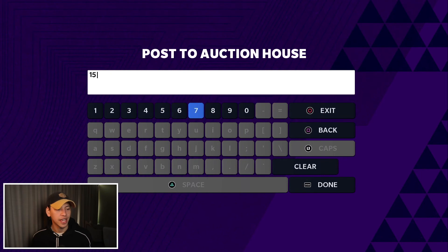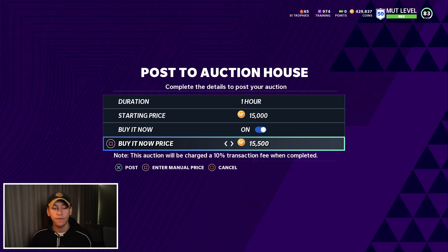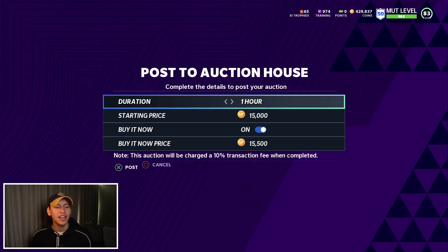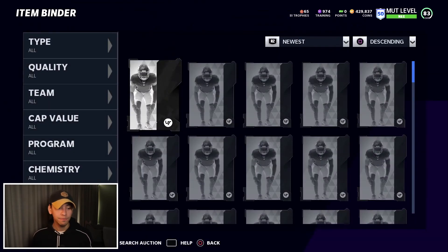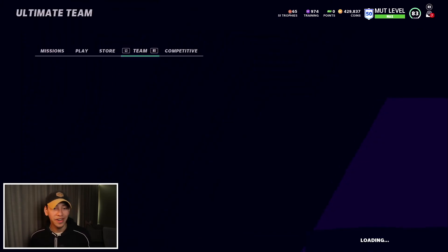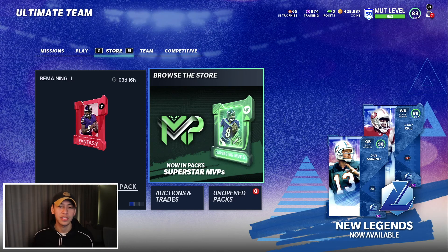I want to sell this card for 15,000 — after tax that's about 14,000, so we're going to make almost 3,000 coins from that. The important thing is right here: one hour. Cards that are one hour or less kept popping up when we were looking at newest. You want to list for one hour. Even if the card doesn't sell the first time, maybe it'll sell the second or third time. You want these cards to be on the block for the shortest period of time — more people are going to see them.